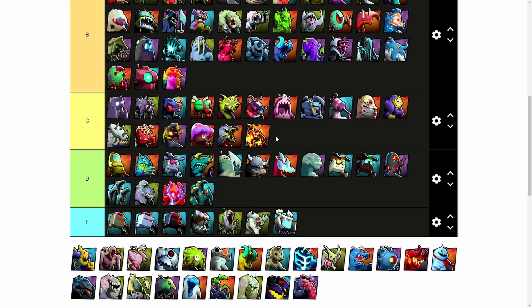Fish Tank, much like Alligator, is just not the best card that can be played. Fish Tank does a hell of a lot of damage but can be easily countered by electrical phobies, so it gets a C.